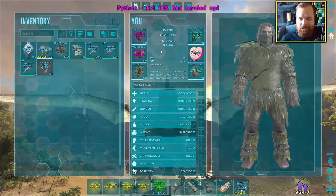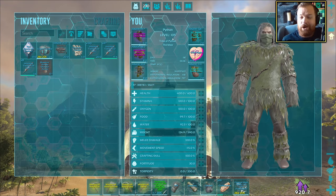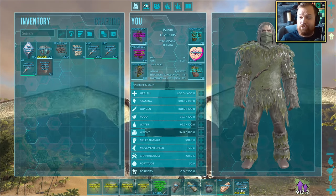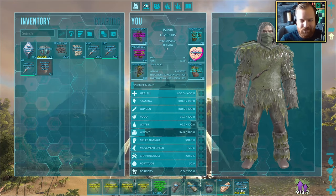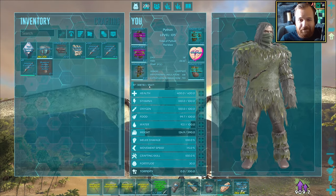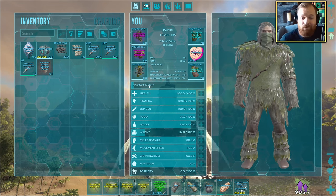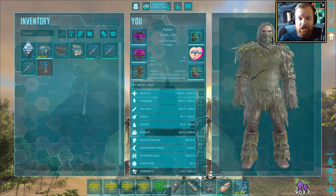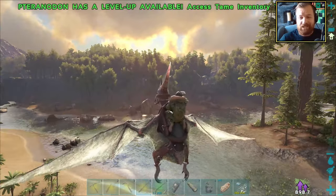230 engram points — and more to the point, we are now at the default max level of 105. Because we have a level 2 chibi, that means we can actually go up to level 106. Trying to gain levels after this is going to be very, very difficult — a massive grind and pain in the butt. But if and when we do get the levels up, it's going to be useful. Eventually, maybe we'll be able to unlock every single engram that's ever existed.